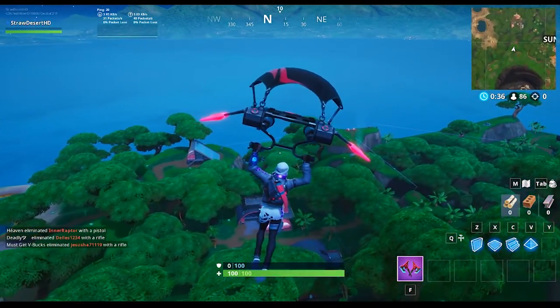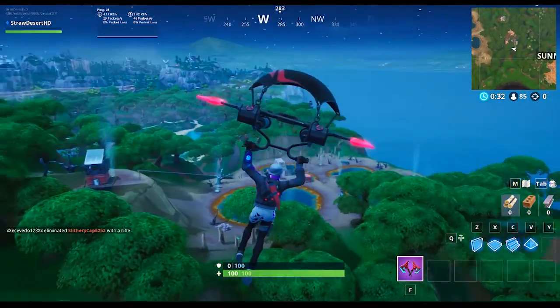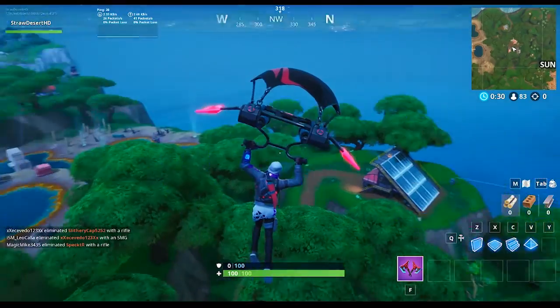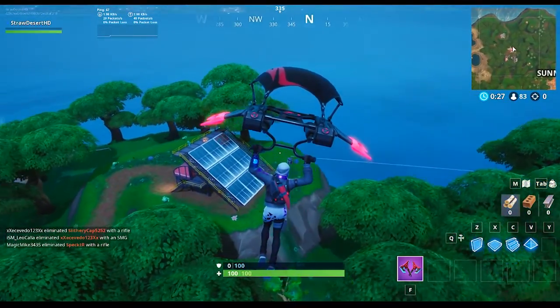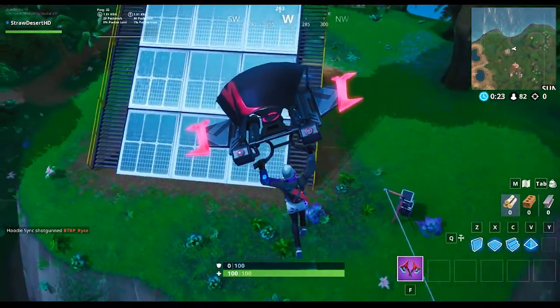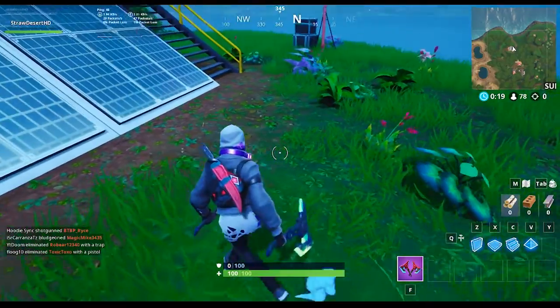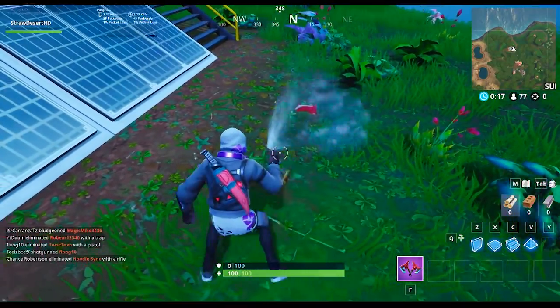This Fort Byte location should be found at a solar panel array. You're going to want to come on over here just to the right of the hot springs. There is a giant solar panel building right here, and what you're going to want to do is land right in front of it. The Fort Byte location should be around in this general area.